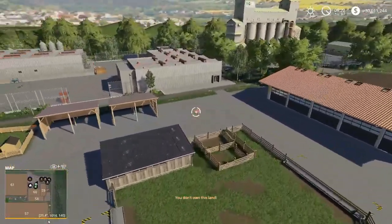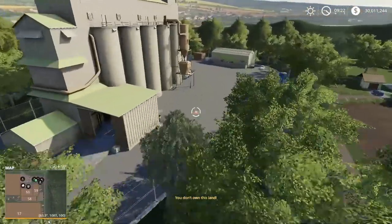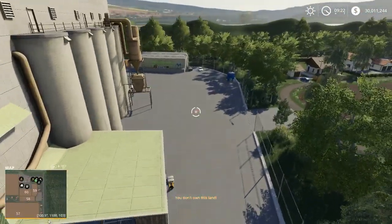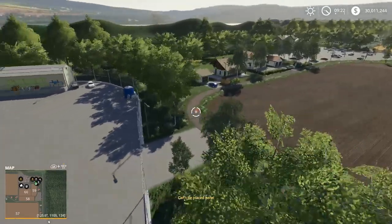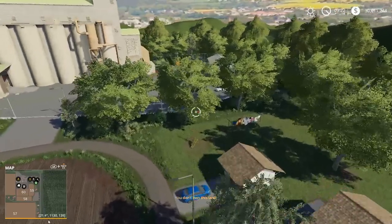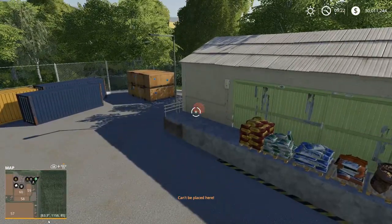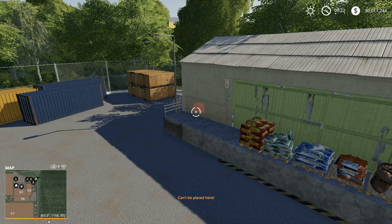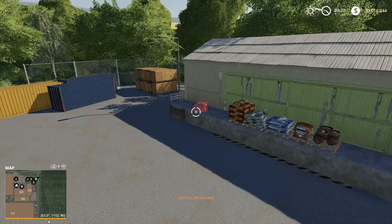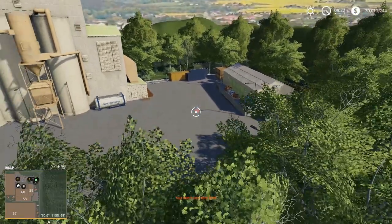You've got a bunch of sell points in the back over here as well. There's a sell point over here, as well as a sell point down in this section. It looks like there's a number of other areas right back in here as well. Those are purchase points. That was one of the other keys to this map — seed, fertilizer, and herbicide can be purchased at various points throughout the map. So there's more than one location for that, which is kind of a nice little add-on.